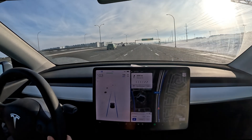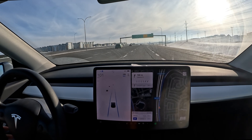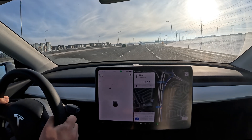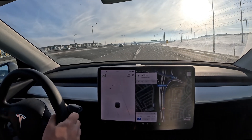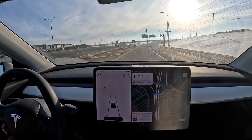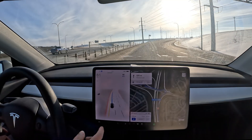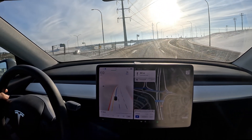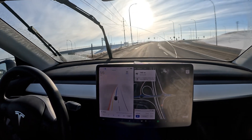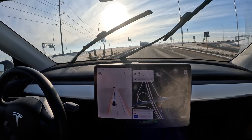Hello everyone, welcome back to another FSD beta video. We are on version 69.25.2. Let's see if it's going to take this exit — doesn't look like it. Autopilot is degraded right now just because of the sunlight. Let's see if FSD beta is going to jump on over here — and it's activated. FSD beta has a little bit more resistance against sunlight just because it uses more cameras. I'm going to give the windshield a little bit of a wipe. So we are doing roundabouts today.